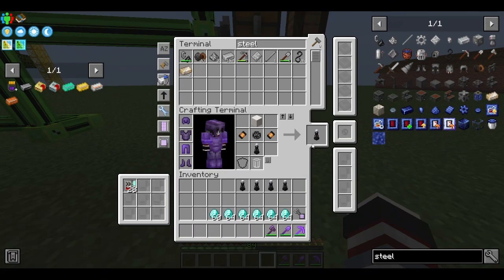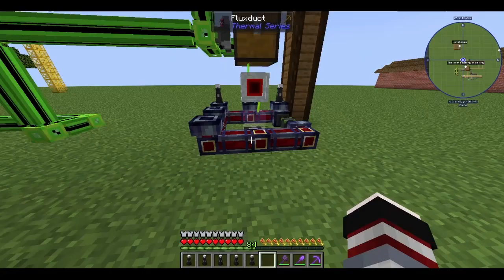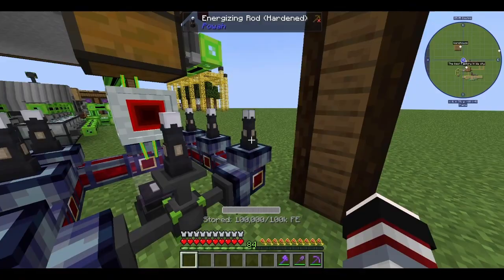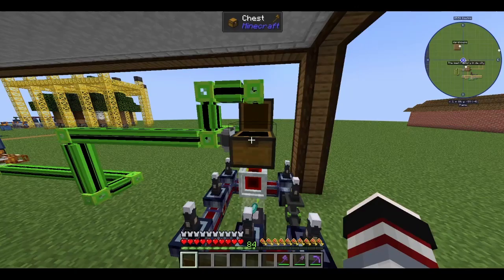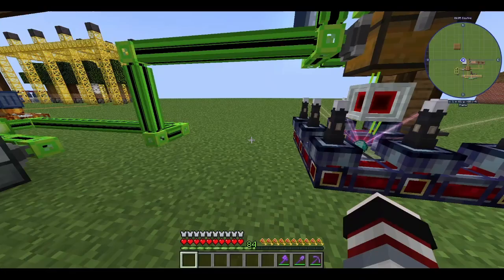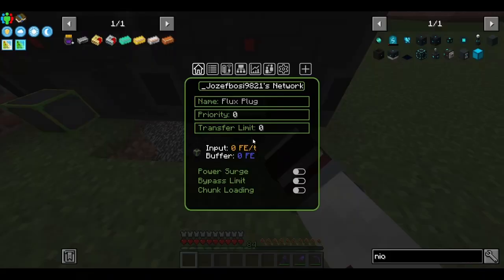Let's make these. That probably is enough — and it's just enough. So now this will be a lot faster. Let's just put the diamonds in. That charges it like so much faster. Let's see how many niotic crystals we have made — nine already? Wow, that's awesome. Just do that, bypass the limit.